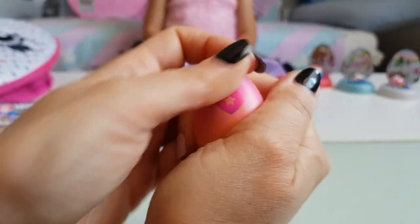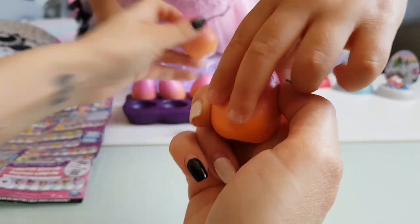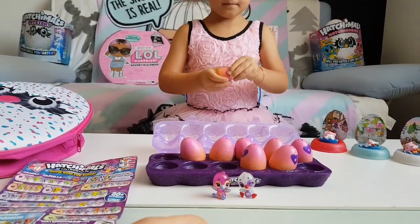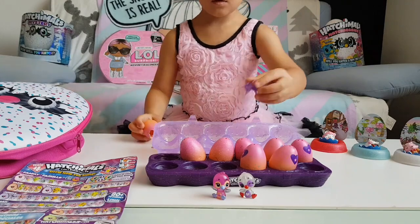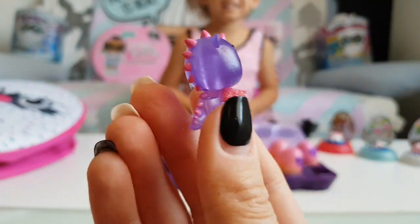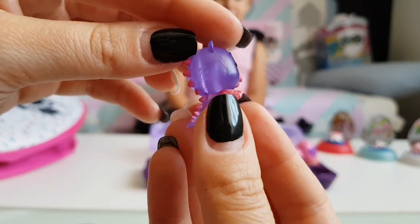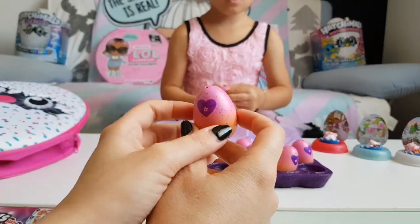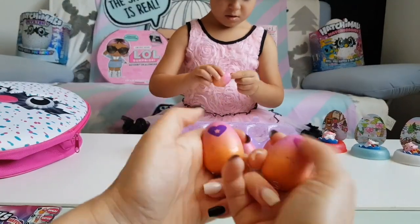So you have to rub the heart until it gets pink, and then you can start cracking the egg. Do you see the difference? If you rub the heart and it's pink and then leave it like that, it will turn purple again. I'll warm more for Tanya to open.